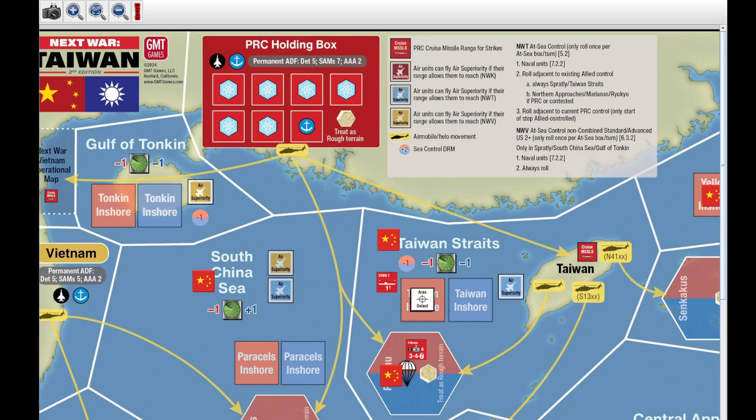The presence of the ROC SAG on this inshore box representation on the operational map — these are the same place, it just gives you two places to show it depending on where your focus is. To make that contested sea movement roll, you're going to want your standard play aid because it has those charts on there. Let me find mine — bear with me just a second — you're looking for the contested sea movement chart.